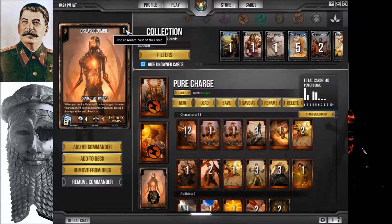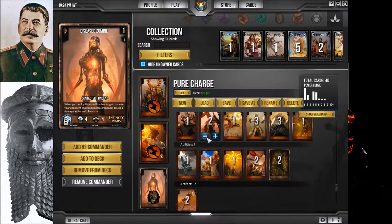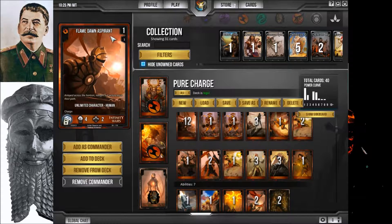The Diseased Zombie is a one-cost — great to put down on turn one. Target character your opponent controls becomes poison, taking one damage at the end of each turn. So if the enemy has an interesting card in the command slot, I drop the Diseased Zombie and hit it with that. Flamedawn Aspirant is one-cost, charge, 4-2. I've got 12 of them. If I've got nothing else to play, these go very well. Sometimes playing two of these is better than playing some of the two-costs.